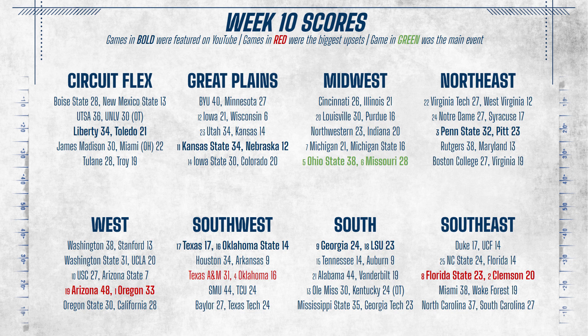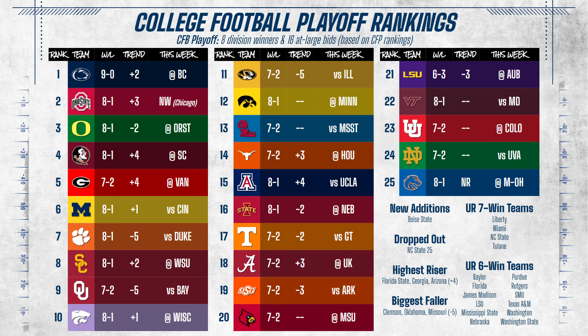We're reviewing the college football rankings first because we have a new graphic set for the standings and a Week 11 schedule. Penn State jumps to first, being the only undefeated team left. Oregon doesn't fall too far after being first all season, but Clemson, Oklahoma, and Missouri all move down 5 spots. Florida State, Georgia, Texas, and Arizona get rewarded for their ranked wins. Iowa State and Tennessee dropped a couple of spots below Texas and Arizona despite their victories.